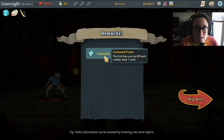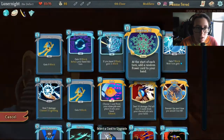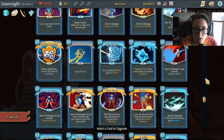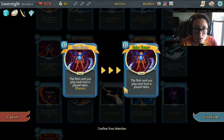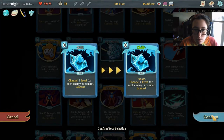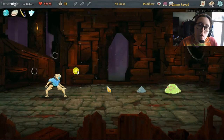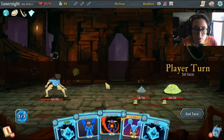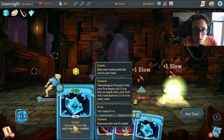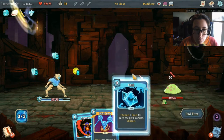Dead. I wanted to smith echo form. Where are you, echo form? Oh no, I don't want to smith echo form. Let's do this instead. I got the bottled tornado last time — that's how I got echo form in my first hand. Sequence. Chill.